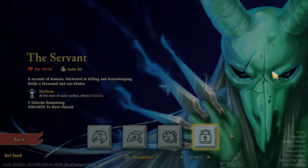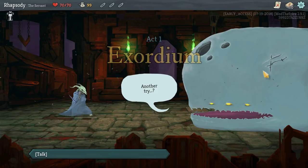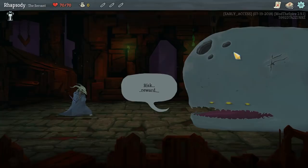We had our first successful run with the Serpent in the last episode. And we got 'Lose All Gold to remove two cards' — hell yeah, that's going to make whatever strategy we settle upon much more consistent.